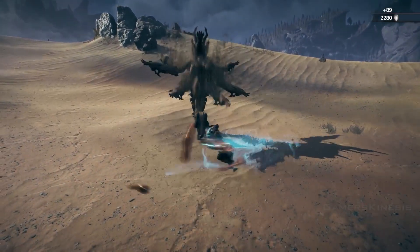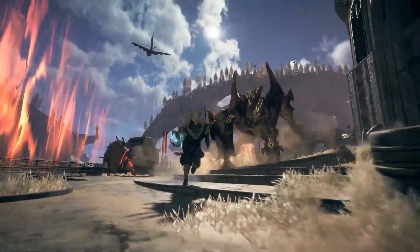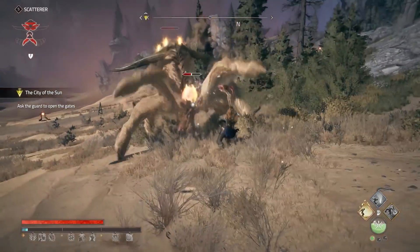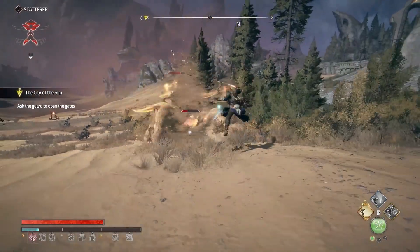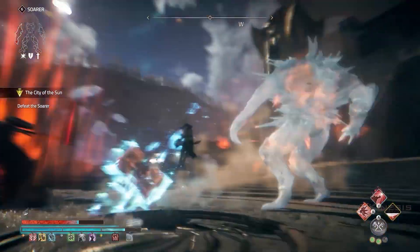The action in Atlas Fallen is fast-paced, agile, and intense. Moving freely on most terrain, you rapidly jump into action, evade attacks, dash through the air, and enjoy truly dynamic gameplay.